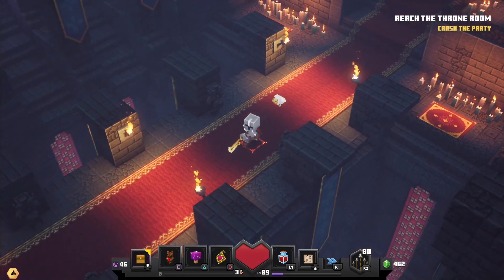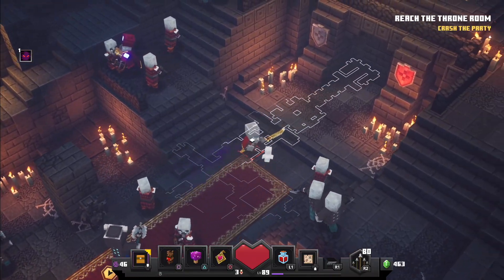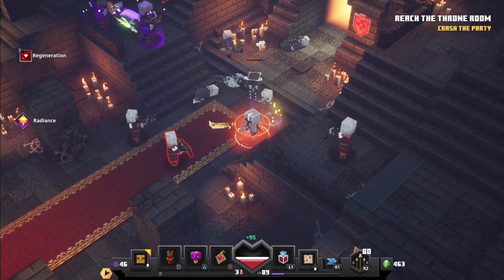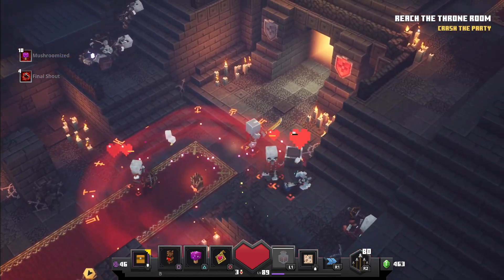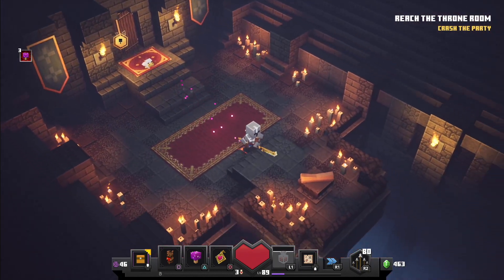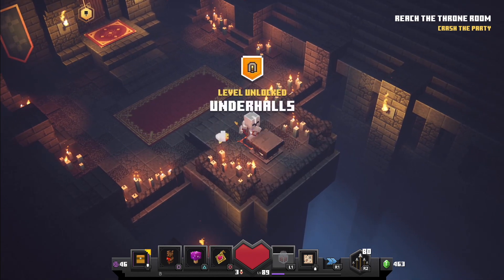Next we have Under Halls, which is unlocked through High Block Halls. This is probably one of the easiest ones. Follow the path for about one to two minutes inside, and you'll notice two sets of stairs going down. Between those two staircases, there should be what looks like a door, with two shields — one on the left, one on the right. Hit the shield on the left, or hit that switch, and it will open up so you can go inside and grab your map.